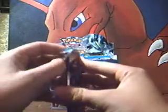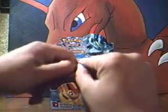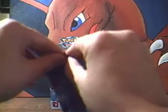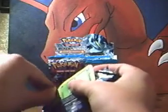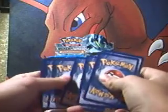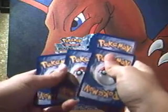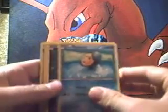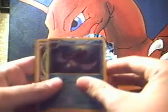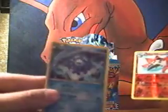Now on to the Druddigon pack. Sometimes these packs, I swear, they don't like being opened. A Sewaddle, a Litwick, Timple, Deino, a Yamask, Duosion, Tornadus, an Eviolite — oh cool — a Volcarona reverse, that's good, and a Cryogonal. That's good, I need them for a deck too. Pretty good pulls. I like the Eviolite. That's good.